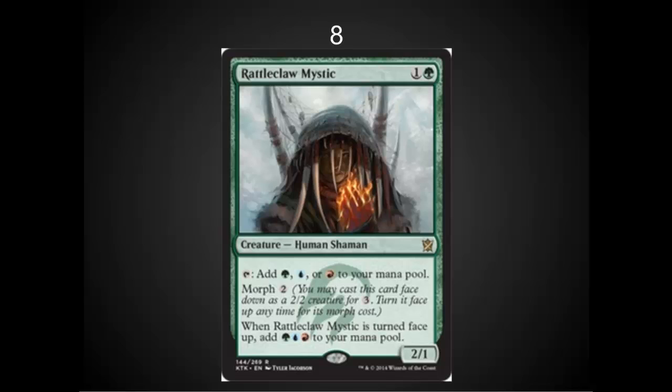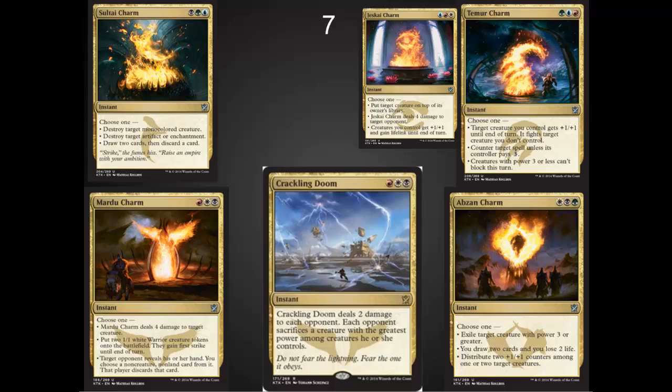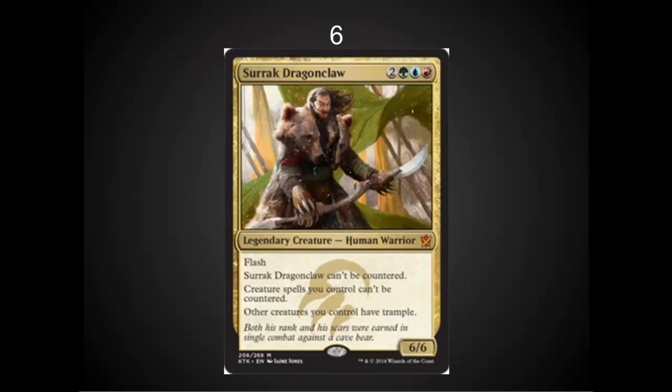In the number seven spot, I've got the Charms, with an honorable mention to Crackling Doom. Most of these charms are going to be playable in multicolored decks and see a lot of play in EDH — they have at least two different effects that are very relevant. I also really like Crackling Doom as an instant: each opponent sacrifices a creature with the greatest power among them, and it deals damage to your opponent. I think this is a very solid card.